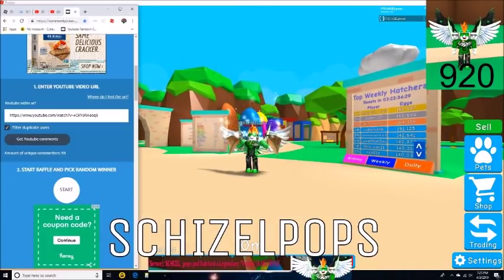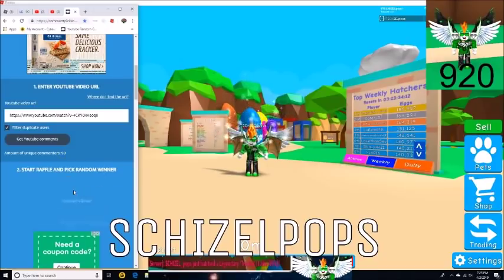Let's go ahead and bring up the random YouTube comment picker. Here we are with the comment picker — I've already entered the URL. Let's go ahead and refresh. We got 99 unique commenters, so that's a 1 in 10 chance of winning. Let's go ahead and get our first winner pick. Good luck everyone.